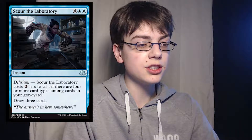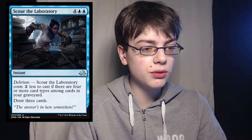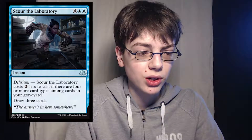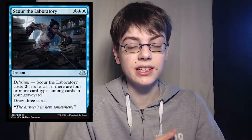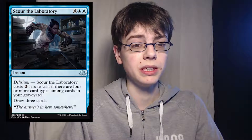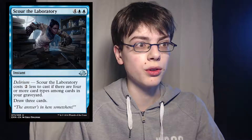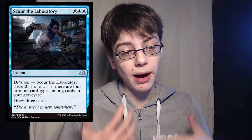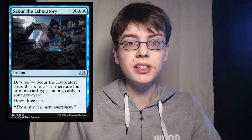Scour the Laboratory is 4 of anything and 2 blue for an instant — draw 3 cards, and if you have Delirium, it costs 2 less to cast, so it becomes 4 mana. This is a great card for limited, maybe even for standard play. If blue decks are able to put a lot of cards in their graveyard and consistently enable Delirium, this card will be 4 mana instant-speed draw 3, which is insane. So it might see play in standard. In limited, this card is great.